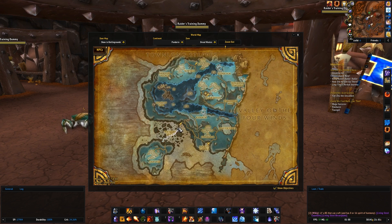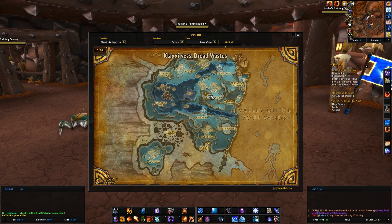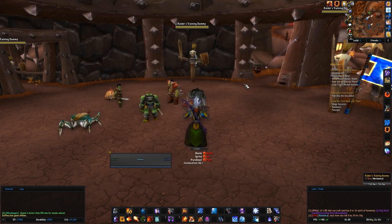If you want to farm Klaxxi rep, go to Zan'Vess along the ridge — there's a camp there. Get a group of guildies and kill the mobs because they drop crystals and red amber shards. You need 20 shards, and when you turn them in at the Klaxxi you get 275 rep per 20 shards, so that's pretty good.